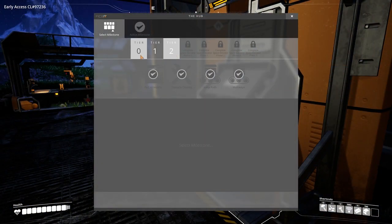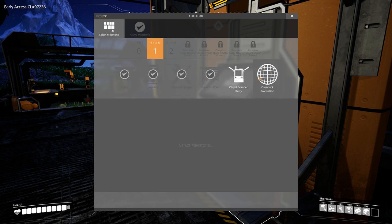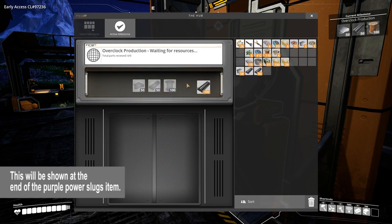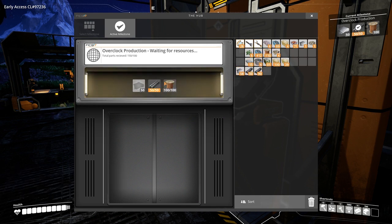Once the milestone for the power shard has been unlocked, the slugs can be converted into power shards that can be used for overclocking machines to perform at more than 100% efficiency.